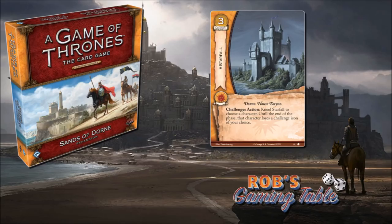Another card this interacts with is the Prince's Pass — a two-cost Martell location with the reaction: after you lose a challenge as the defending player, kneel Prince's Pass to choose an attacking character; until end of phase, that character loses a challenge icon of your choice, then if it has no challenge icons, you may sacrifice the Prince's Pass to discard it from play. With Starfall adding to that, it's no longer just a novelty — you could soundly remove all icons from a big seven-cost character and discard them from play, which is pretty huge.